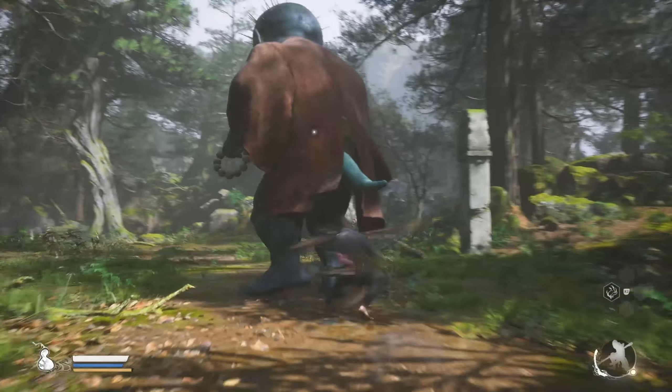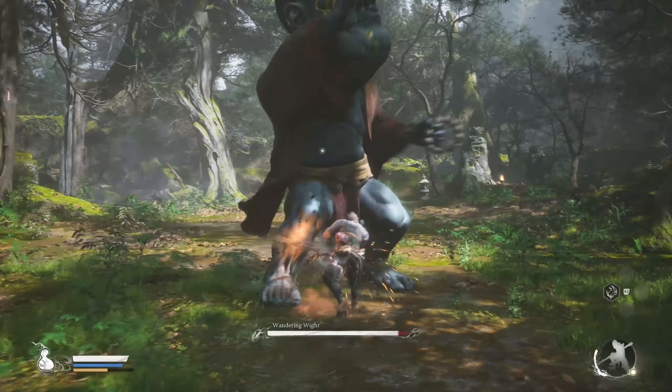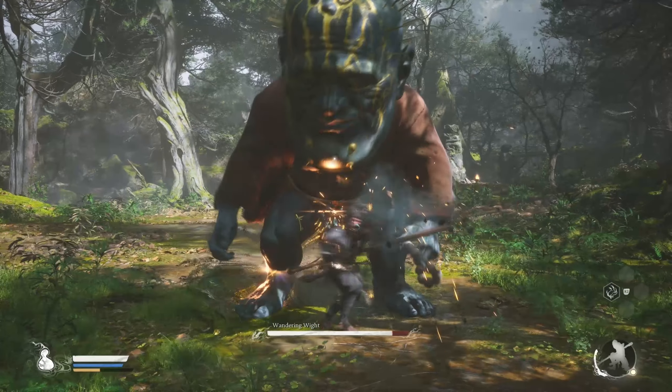Once you're in position, unleash your light attack combos. He will get staggered at the end of each combo, and the third stagger will make him fall down.